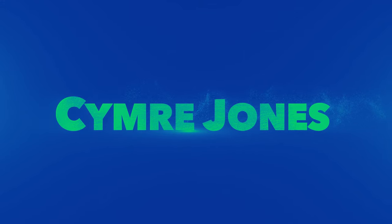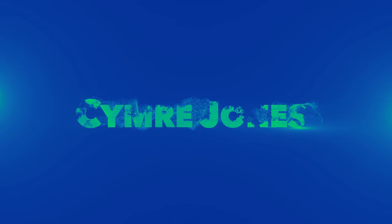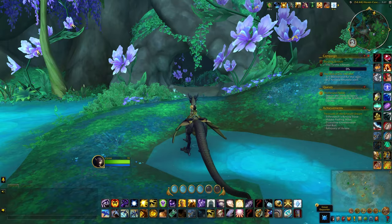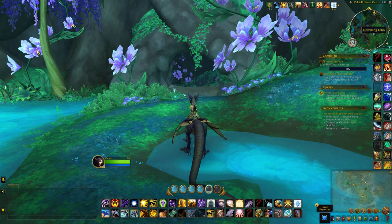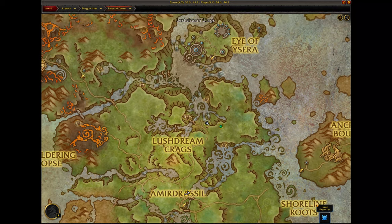In the Emerald Dream there are four treasures called the Unwaking Echo that you can loot for 200 rep with the Dream Wardens, among some other things. But this was the very first one that I stumbled upon.